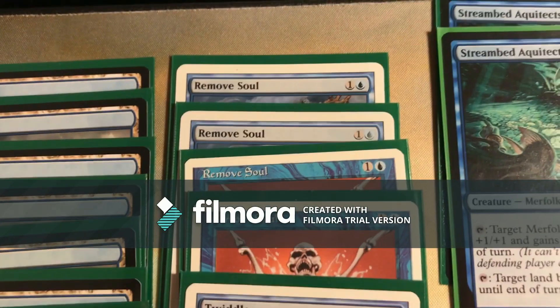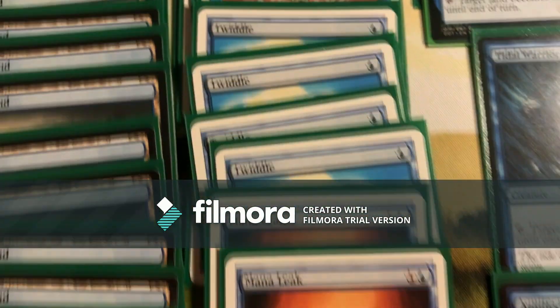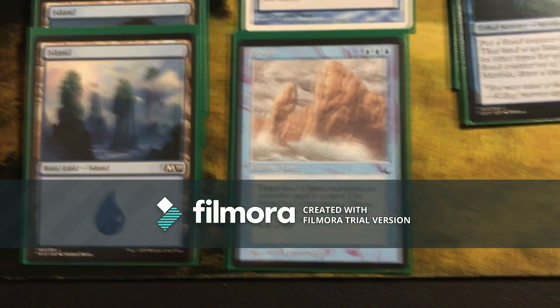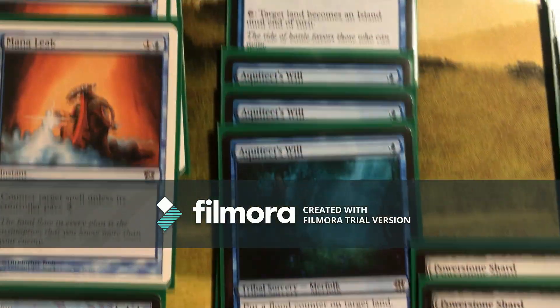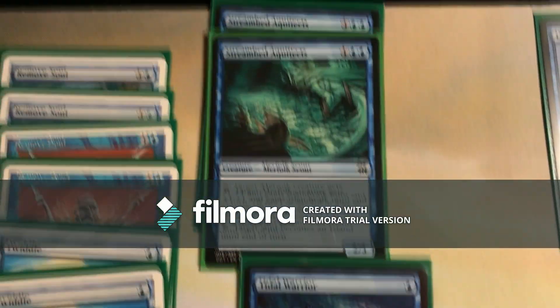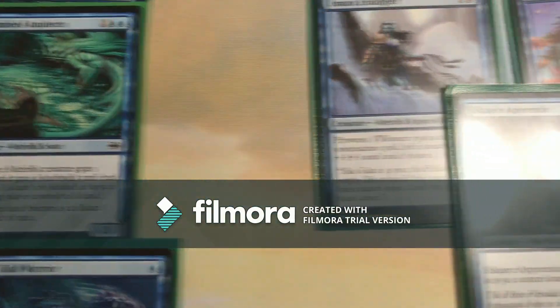If that doesn't work, we do it the old school way — we cast equipment onto another merfolk and tap out your opponent's creatures, just like in our last deck tech review, and we counter pretty much everything the opponent does. If that doesn't work, we have the ability to give our merfolk flying, which in some extreme cases is a winnable move.